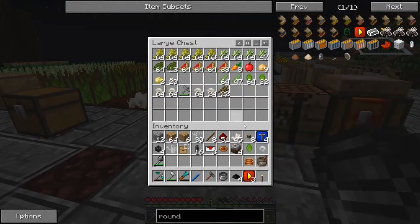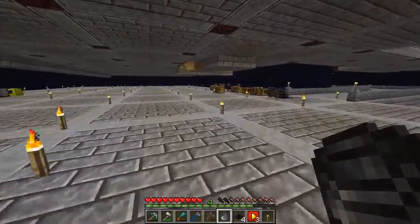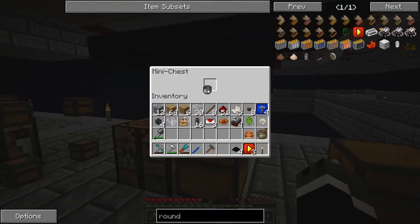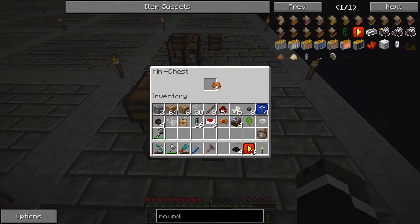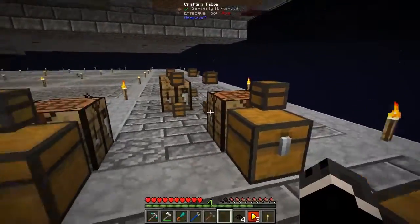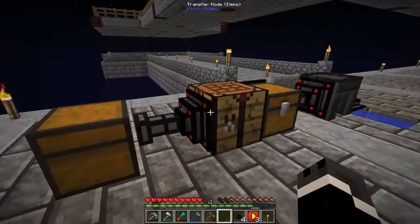Pot, mixing bowl, all of that. Machine frame, Z-logic. There are my shears. This is gonna make the salt. Salt's gonna go in there, gold goes into the mixing bowl here, and then this one needs the mortar and pestle. Ladies and gentlemen — one harvester!